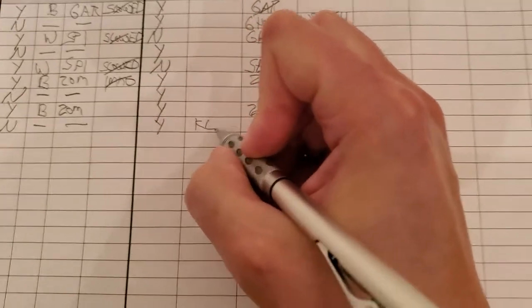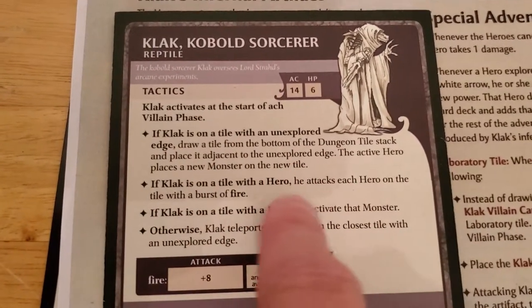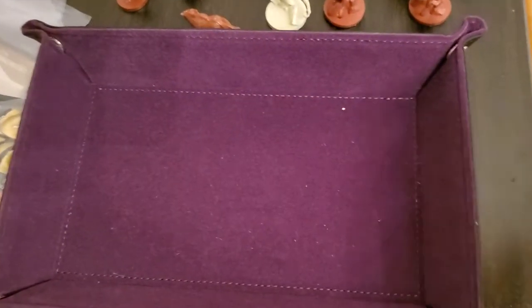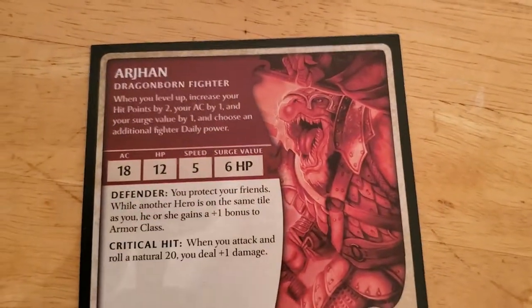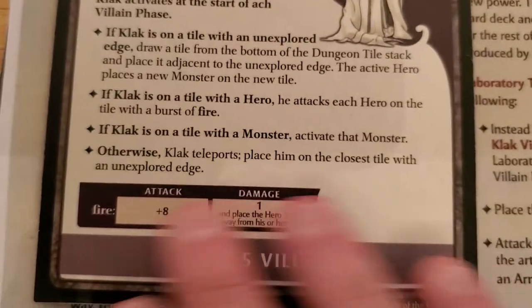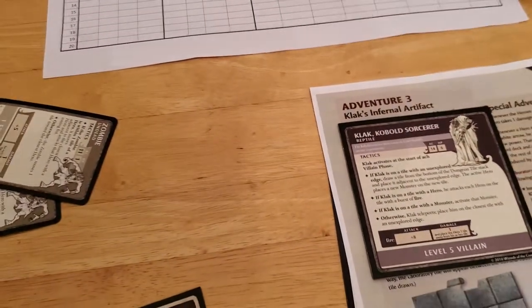Now Clack activates. He's not on an unexplored edge, so we move to the next condition: he is on a tile with a hero, so he attacks me with plus eight. We roll an eight — eight plus eight is sixteen, and that misses our armor class. Luckily there's no consequence for a miss, and that's the way it should be. That's the end of Arjun's villain phase.